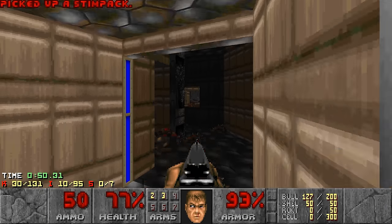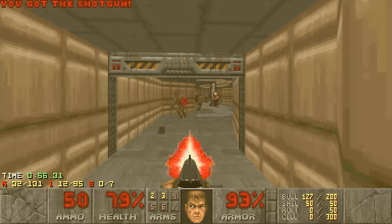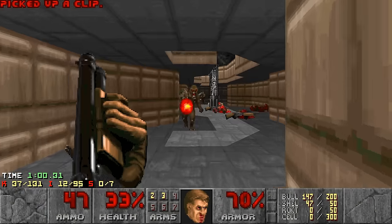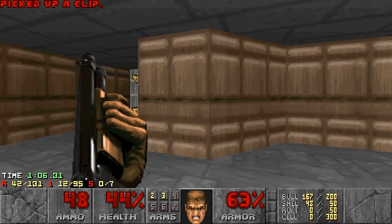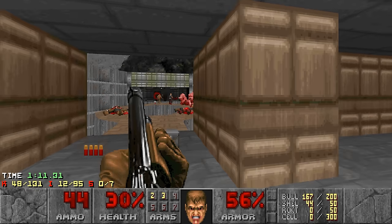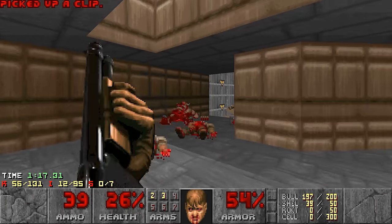Some items to collect and a stimpack. Alright, here we go. Hits can heal. Oh, something behind me. Oh Christ. Thankfully there's a medikit here but still. We still gotta backtrack. So if we backtrack that means we have no items to grab. Imps respawning behind me. Zombies respawning here.